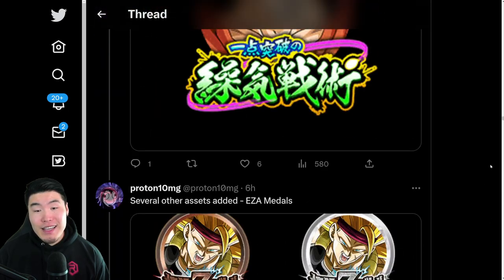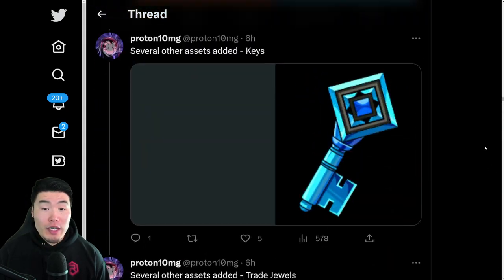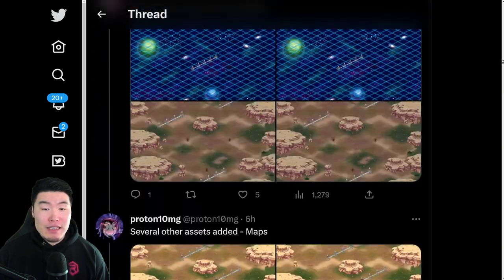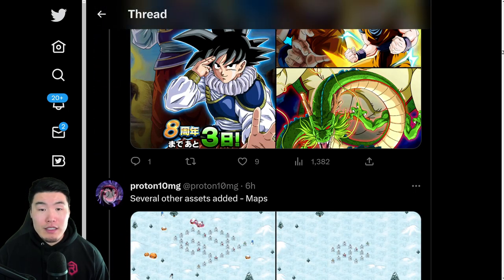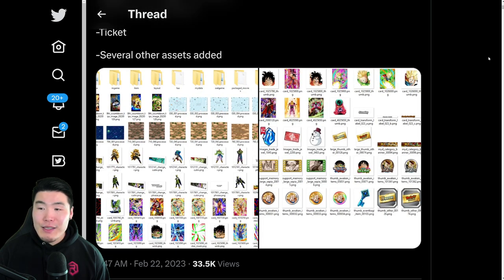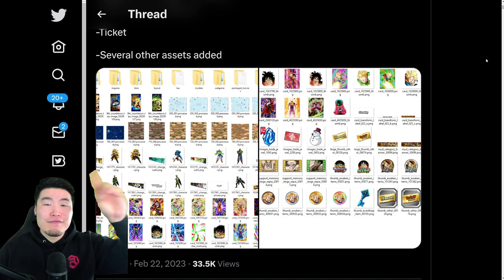Those are all the assets, guys, for this data download. There was a lot of stuff — like I said, massive, massive data download. I'll do a pass or pull video for the Bardock when we get closer to his release. He's about a week away, so if you guys are planning to summon for him, definitely save some stones for that. That is the data download, guys — that is all there is to say. Once again, thank you to Proton for posting the assets. These videos would not be possible without him. That's the video, guys. Thank you so much for watching. If you liked today's video, make sure to like the video, sub to the channel if you're new, hit that notification bell so that YouTube knows you want to stay up to date with all my latest content. And until next time, have an awesome, awesome day. I'm Tiger with Tiger Uppercut Video signing out.